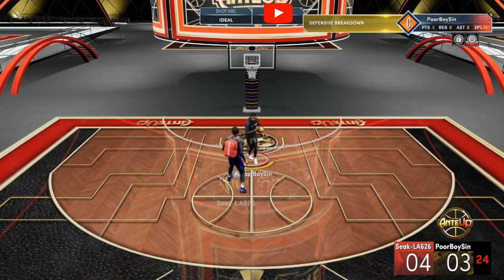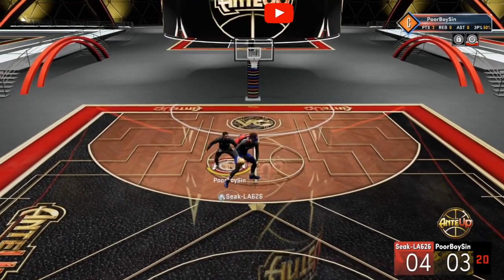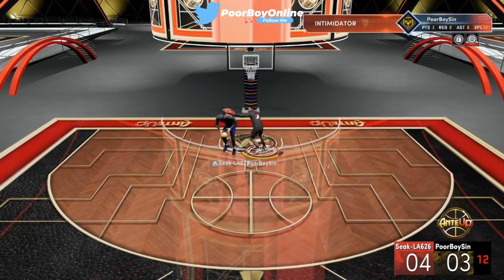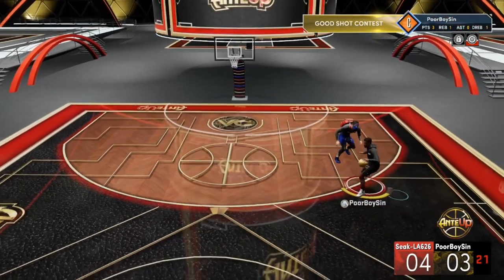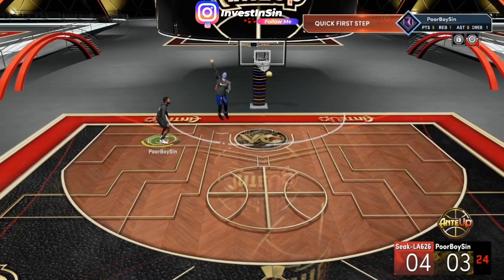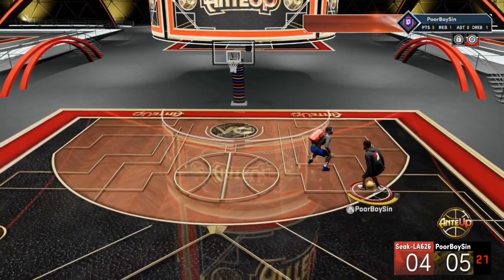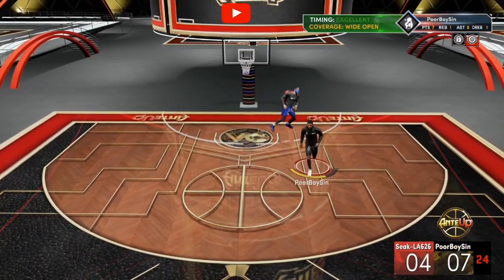He got me right there on that move — that's from not having interior defense. So pretty much all in all, when it comes to guarding post facilitators on this game, it really doesn't even matter if he has badges or not. He's able to back me down off the simple fact that I have no strength. But as you guys can see, I'm getting shot contests, I'm getting stops down there, and that's because my block rating is upgraded. My wingspan is maxed out on this build — I have a 7'4" wingspan. I forgot what my block rating is, and I only got a gold intimidator in this gameplay.